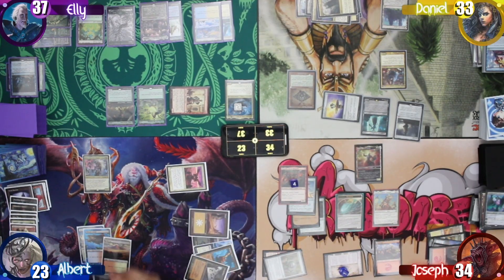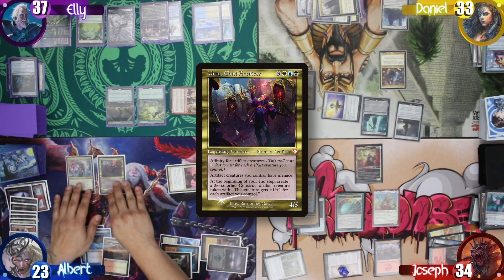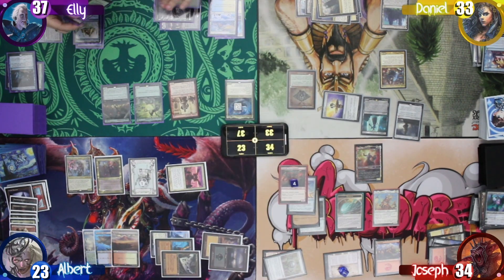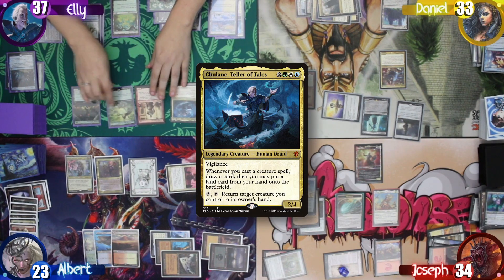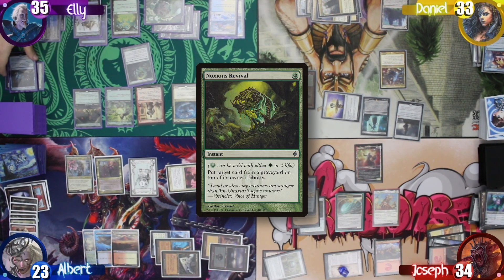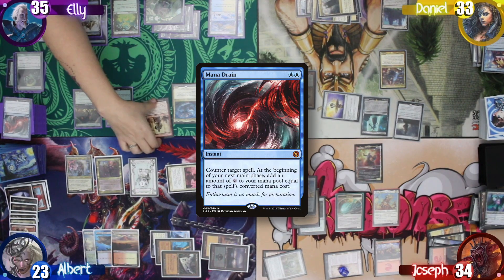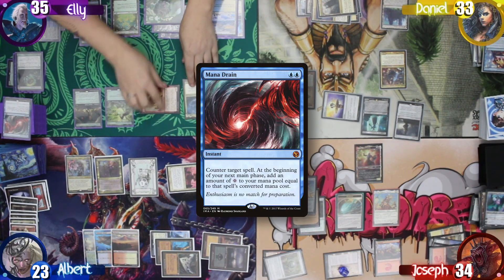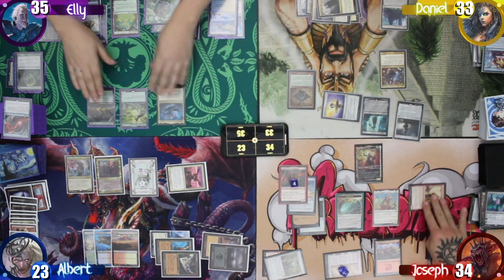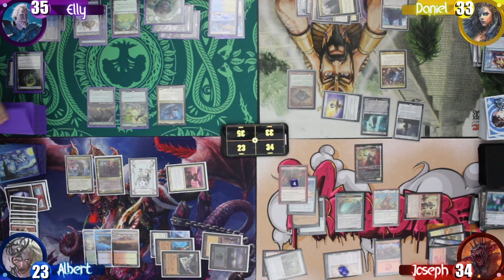After that, I cast Urza, Chief Artificer. I then go to my end step and make a construct with Urza. Ellie then starts her turn, recasting Chulane. She then pays two life to cast Noxious Revival to put her Mana Drain back on top of her library. She activates the Humble Defector to draw two cards and gives it to Daniel. She then looks at the top of her library and finds a Forest, which she plays as her land drop. She looks again but then just passes back to Daniel.